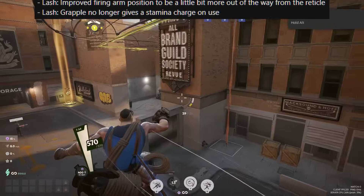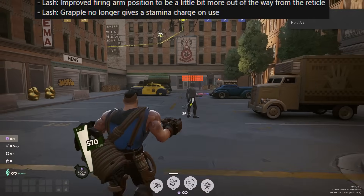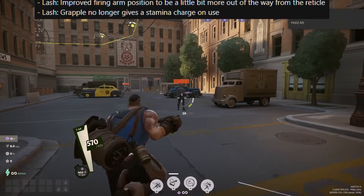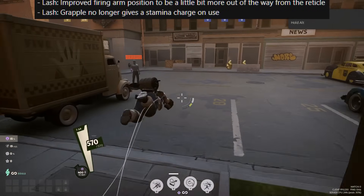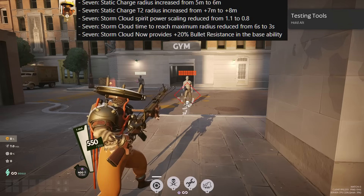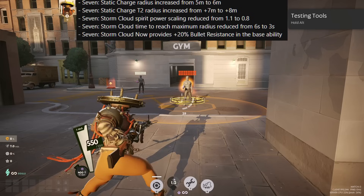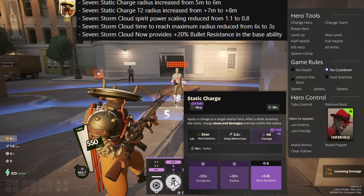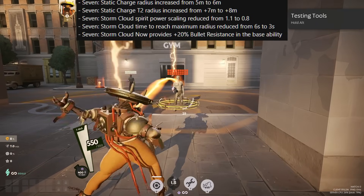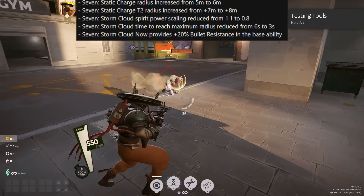Lash's grapple no longer gives a stamina on use, but it has a new sound effect making it a bit more distinct on the battlefield — you will definitely know when a grapple has happened. Seven gets various adjustments: the Static Charge radius is increased from 5 meters to 6 meters, and the second rank of the ability also has the radius increased from +7 to +8 meters, so this is quite a big thing now.